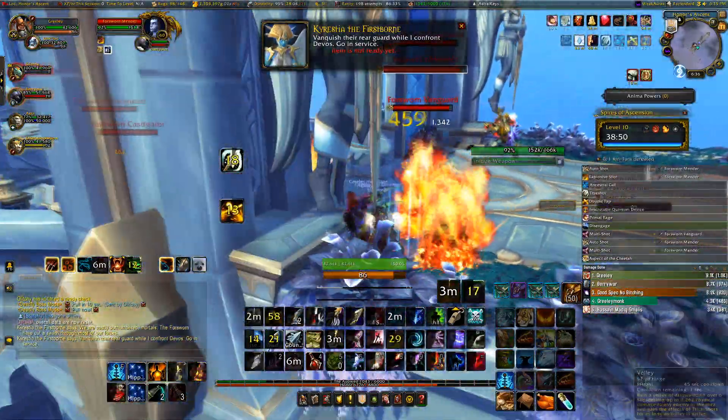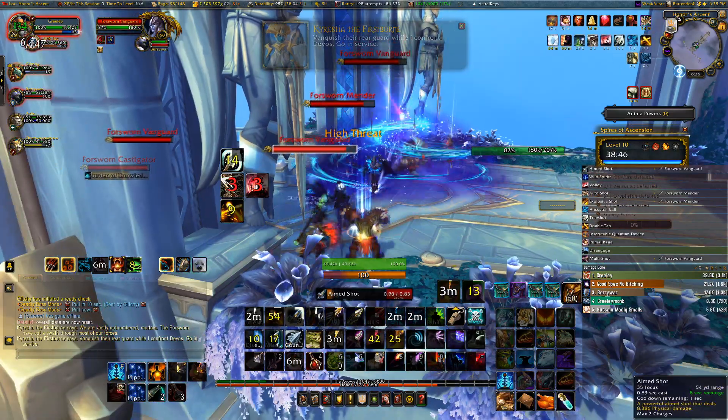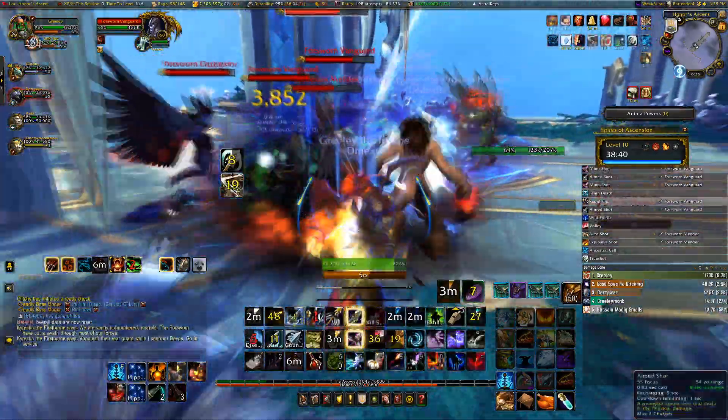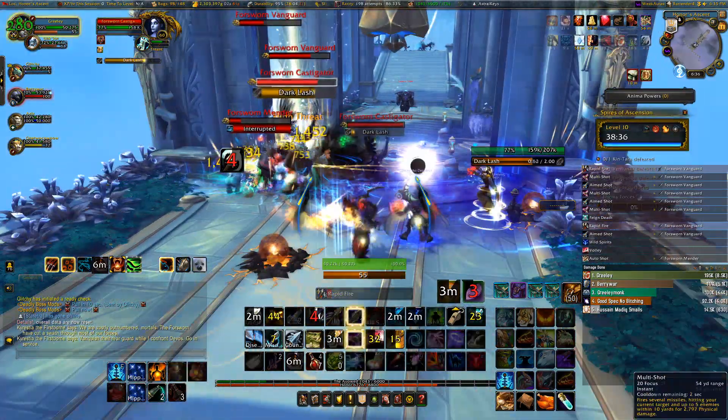It is a plus 10 Spires of Ascension. Our group comp kind of changed from the first run to the second run. We did go ahead and switch out the merlot mage for Berry, and Berry is trying to get a little bit more gear on his warrior, so he was here tanking on his protection warrior.